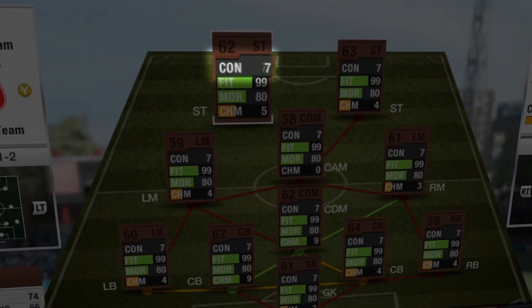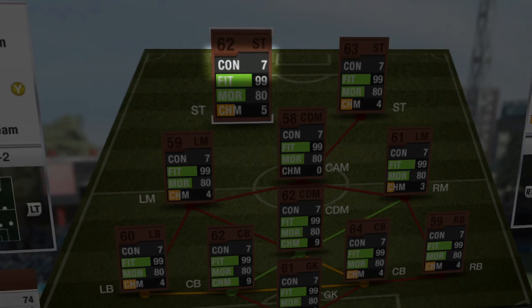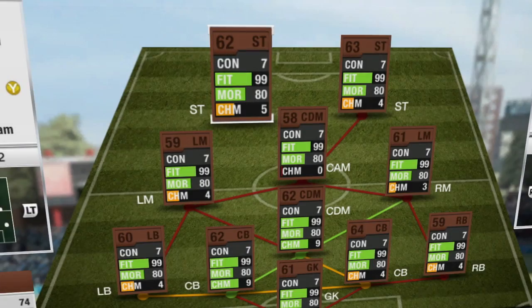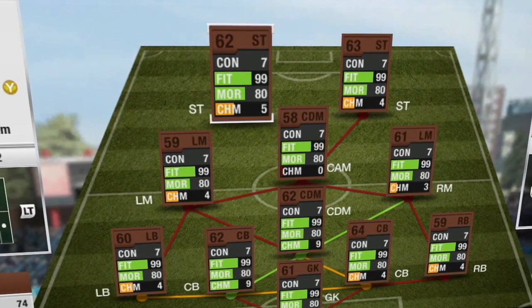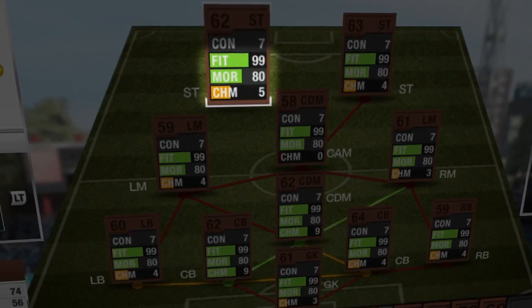Finally, the status view shows you how many contracts your players have got left. That matters because every time your player hits the pitch, he'll use one of those contracts, so it will affect your decisions. You'll also see their fitness level, their morale and that chemistry rating.